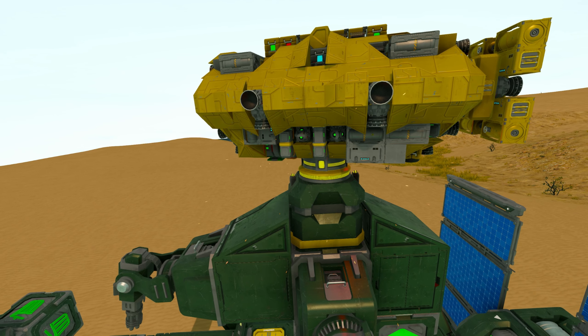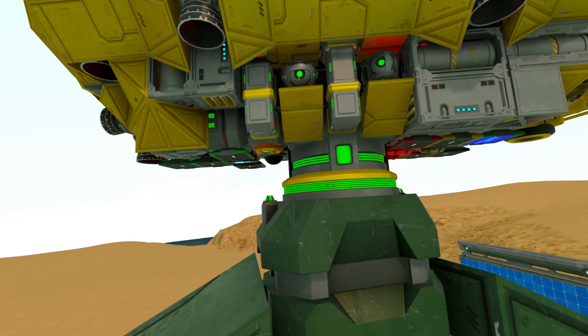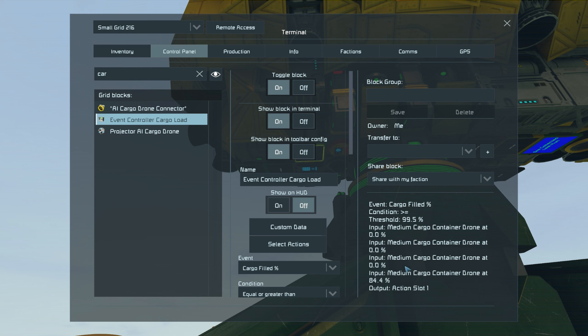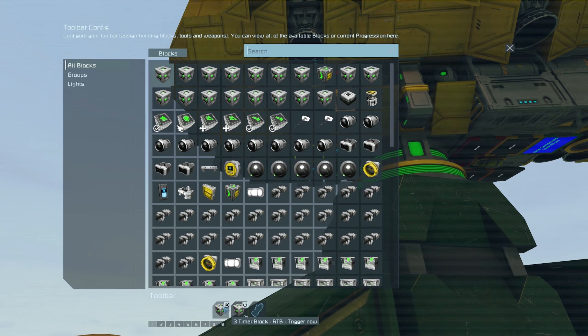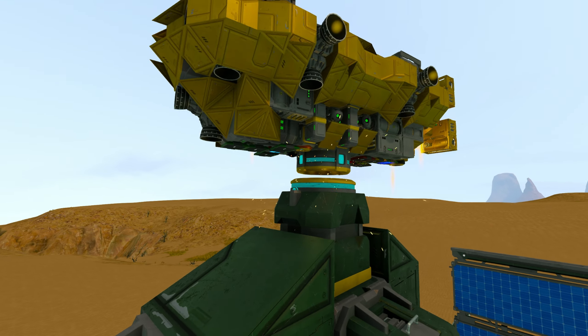It's going to turn on and off that overridden thruster to push it closer and closer towards this connector, because obviously that GPS or waypoint doesn't exist anymore. It'll drop down, trigger that H2 timer, and start collecting everything nice and easy. Let's go into the cargo event controller — the one telling it to check if the drone's cargo is full or not and whether it should trigger that RTB timer to go back home.